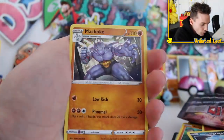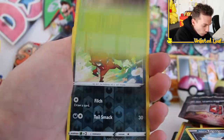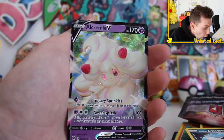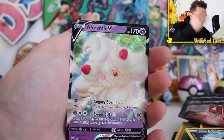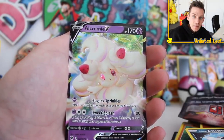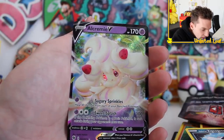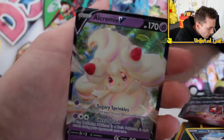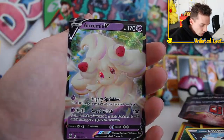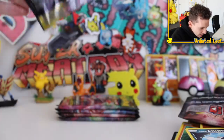We'll get a Fire type, an Absol, Rotenbike, Machoke, Potion, Pokeball, Kavana, Ekans, Weedle, and then none other than an Alcremie V card. It literally doesn't stop — hits after hits. Alcremie V. What is the ratio? This is nuts — is this our fifth booster? It is. Holy smokes.